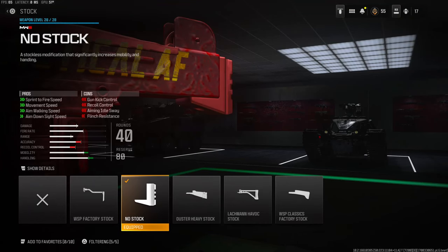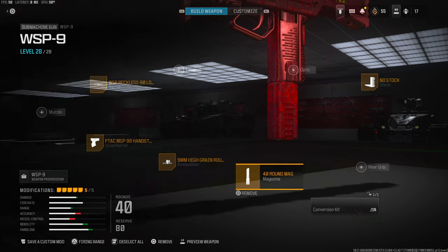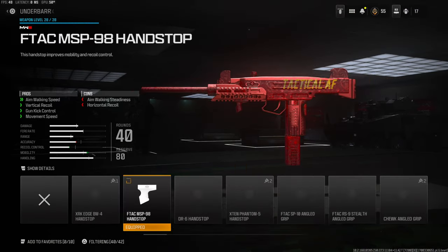On the stock I'm using the no stock for sprint-to-fire speed, movement speed, aim walking speed, and aim-down-sight speed. On the magazine I'm using the 40-round mag — the standard mag is 30 rounds and I just feel like that's not enough. On the ammunition I'm using the nine millimeter high grain rounds for bullet velocity and damage range. It boosts it pretty well — brings the range up about three meters and your bullet velocity up quite a bit.